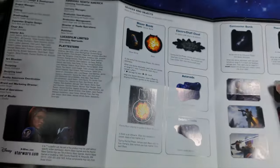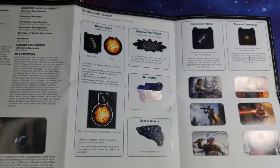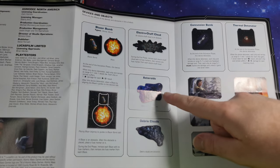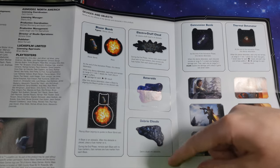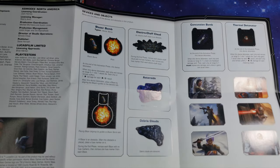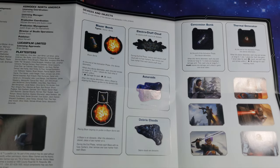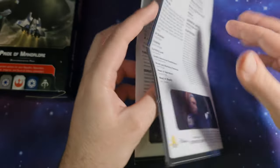Here are lots of credits — thank you to the people who made this. So we have the Concussion Bombs, Thermal Detonators, Electro Chaff Clouds, Asteroids, and Debris Clouds — all the obstacles. Then the Blazer Bomb here. The Blaze aligns to the Blazer Bomb tab — Blazer Bomb Blaze. It's an obstacle; after it's placed, place a Fuse Marker on it. During the End Phase, remove each Blaze with no Fuse Markers, then remove 1 Fuse Marker from each Blaze.